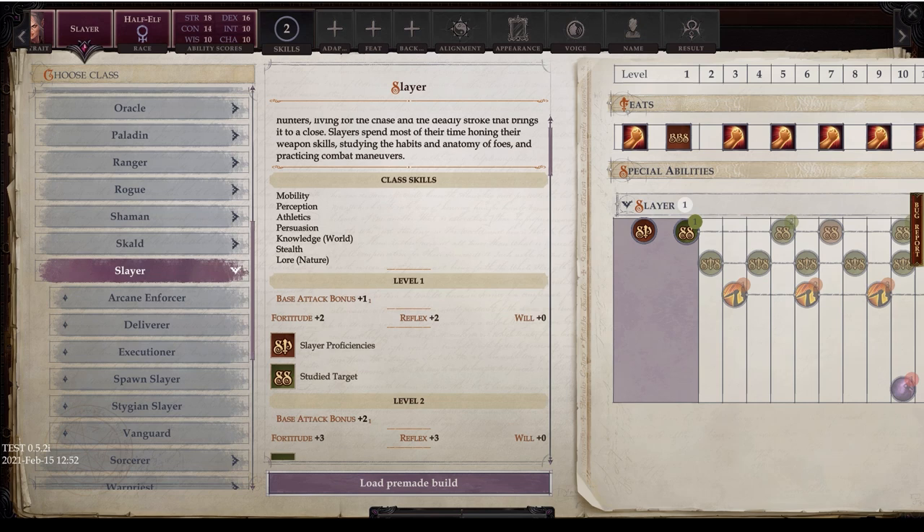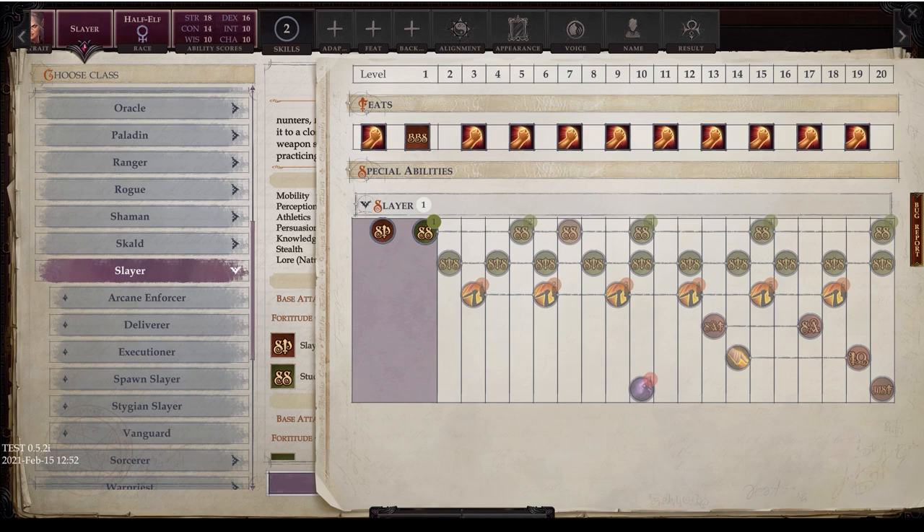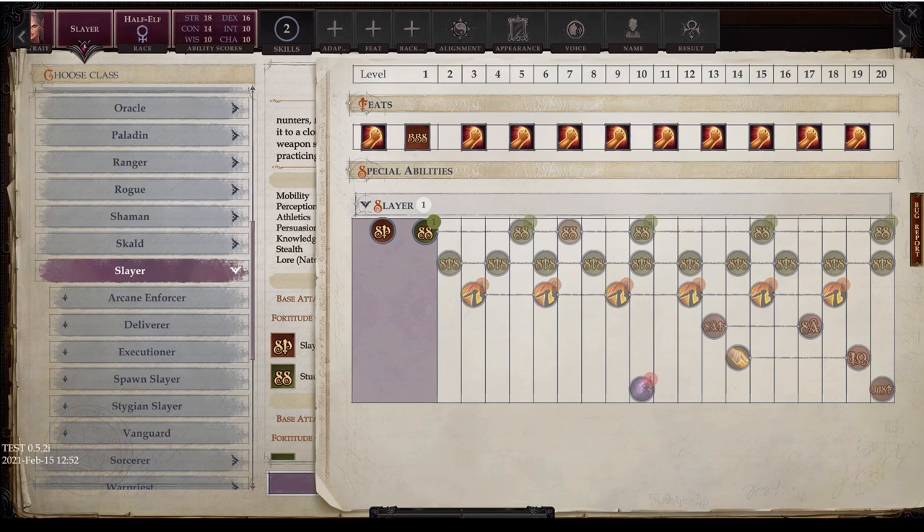As I begin, I want to point out that as I go over the base Slayer class in extreme detail, when we look at subclasses and there are repetitive elements, I'll give a quick reference back to this part of the guide and focus on any changes to keep things more succinct — though let's not kid ourselves, this video is not going to be succinct.